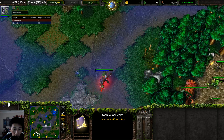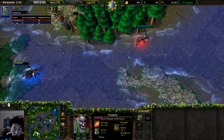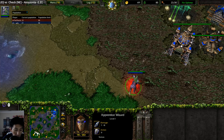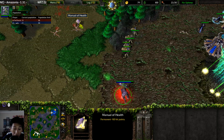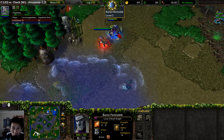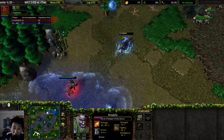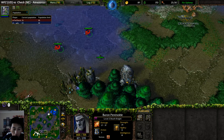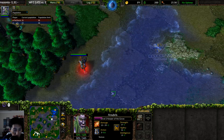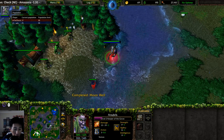The Keeper of the Grove moves out toward the top right, and the Skeletal Minions finish off some Apprentice Wizards. Crucially, the Keeper of the Grove steals the Manual of Health — WFZ was not reading his books. That gives the Keeper an extra 50 hit points, meaning if the Keeper can ever escape with around 100 HP, that stolen item will have been a meaningful advantage.